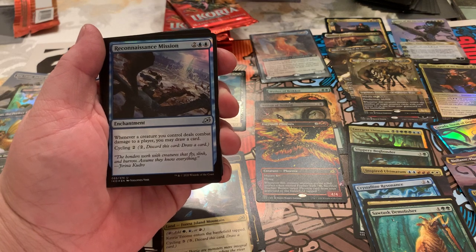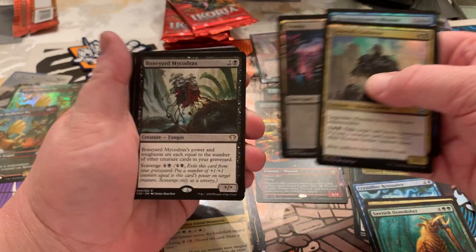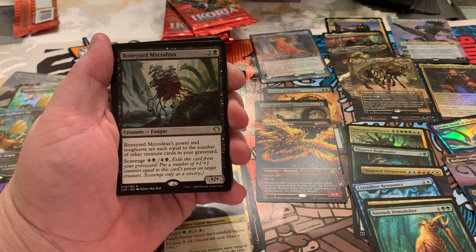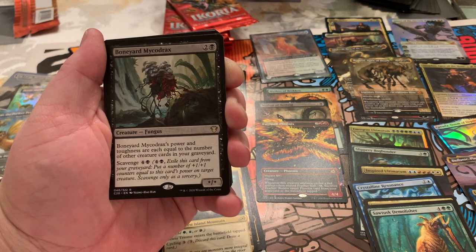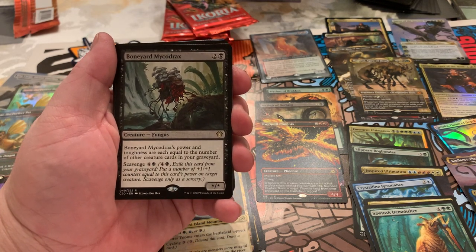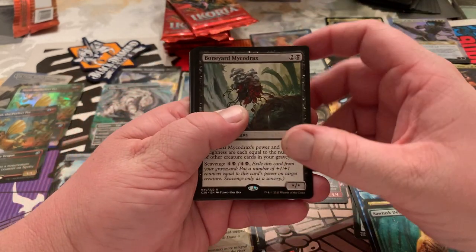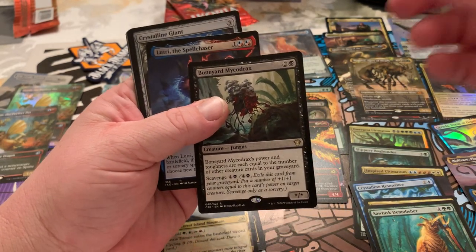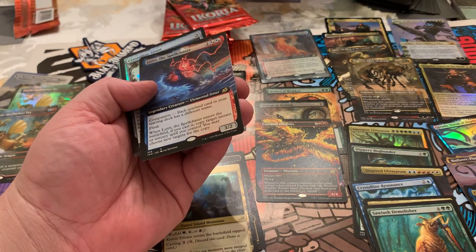Reconnaissance Mission: whenever a creature you control deals combat damage, you may draw a card. Swamp. Boneyard. Mycodrax — power and toughness are each equal to the number of other creatures in your graveyard. Scavenge — four and black: exile this card from your graveyard, put a number of +1/+1 counters equal to its power on target creature, sorcery speed only. You're gonna give me a Lurrus too? I know it was banned, but it's pretty fire.